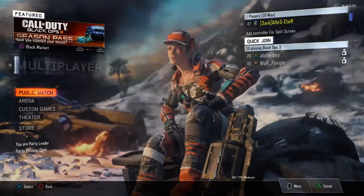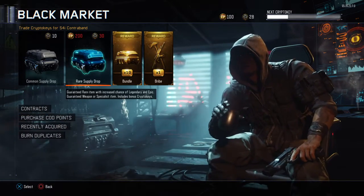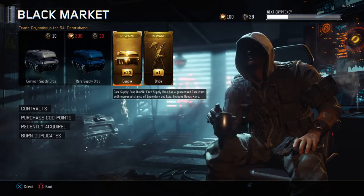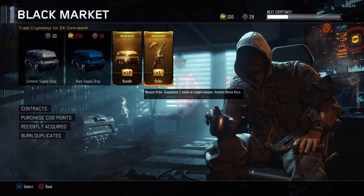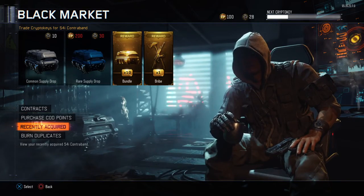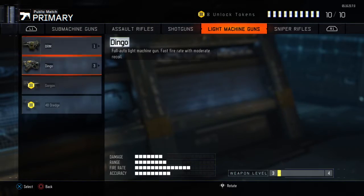Hey guys, it's Frost here and today I'm going to do another supply drop opening. You might have seen a few of these openings already, or done it yourself if you are a season pass holder. Treyarch added 10 free supply drops and a guaranteed weapon supply drop due to the black market blackout controversy, and people got mad — now they think they've solved it by making people happier with a few supply drops.